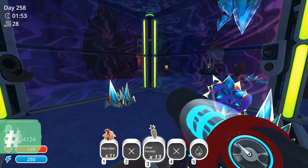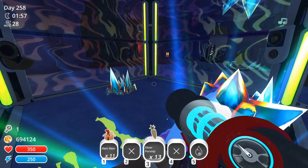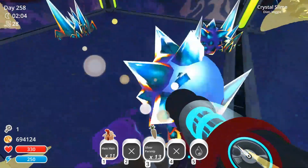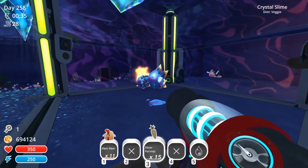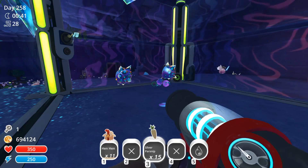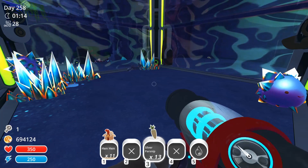Be very wary of Gordo Crystal Slimes. Their crystal hazards can easily cover the entire Gordo floor, which can deal frequent heavy damage when walking over it. And the slimes themselves damage you on contact, both of which can make short work of your health even when upgraded.